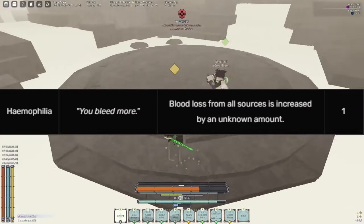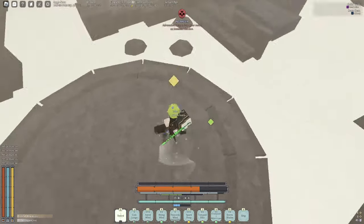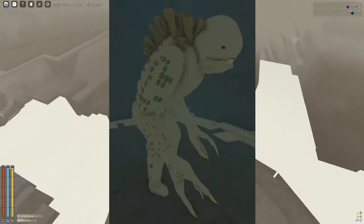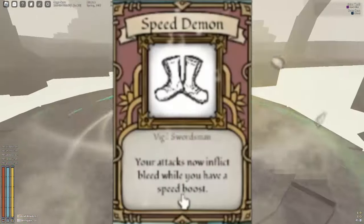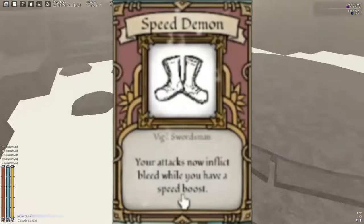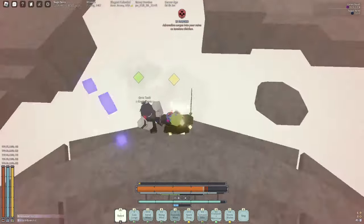The next flaw causes you to lose blood a lot faster from sources that cause blood loss, such as mobs like Sharkos and weapons like Cure's Glaive, which deal bleed damage. Even talents like Speed Demon, which basically just makes you deal more bleed damage when you get a speed boost. And honestly, this flaw isn't really that noticeable.